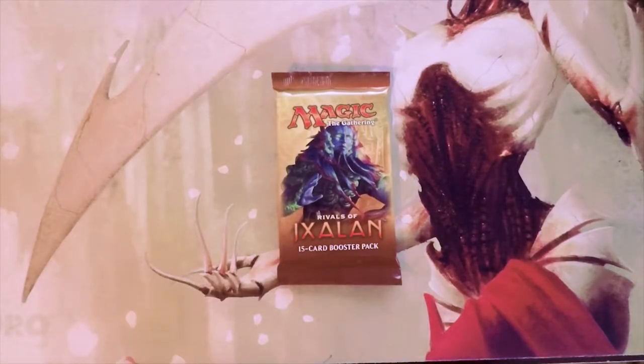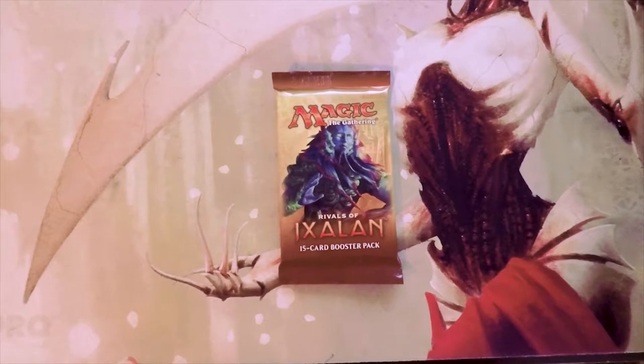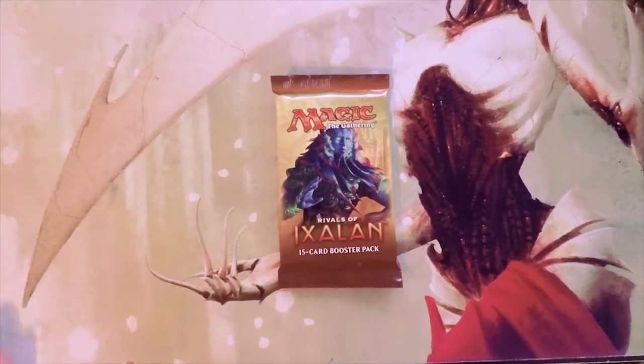Welcome to the next Crack a Pack episode. Today we are opening Rivals of Ixalan, a set I've actually opened way too much of already. Some people really like seeing standard sets, so I'm fine with that. Sitting at the top of the value side we have Rekindling Phoenix, just under $30 on Card Kingdom, pretty fantastic. Under that we have things like The Immortal Sun, Ghalta Primal Hunger, and a few other off-cards. We're going to look at this from a draft environment to determine what our pack-one pick-one would be.